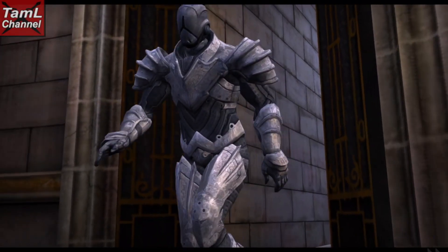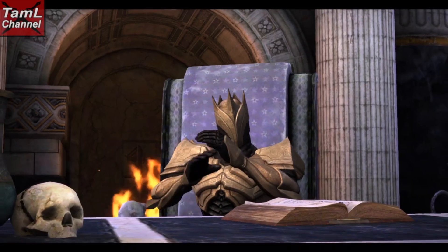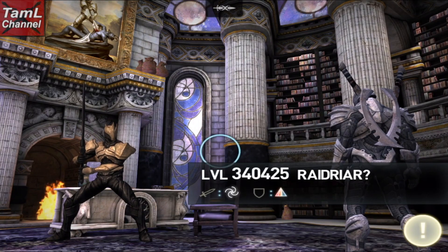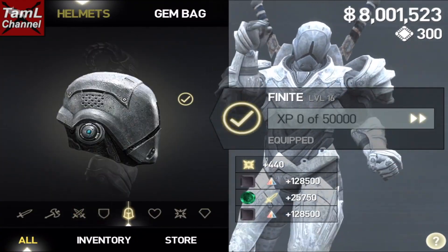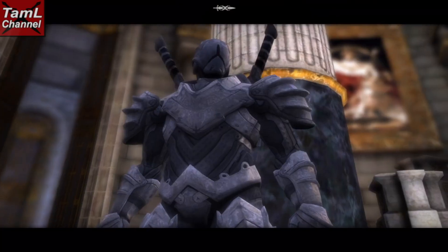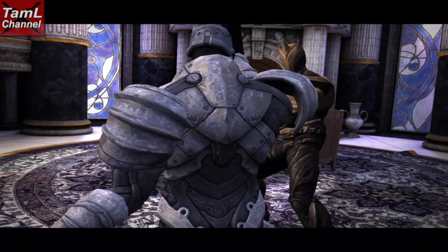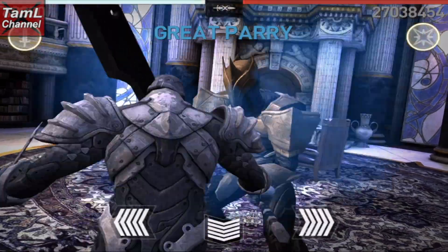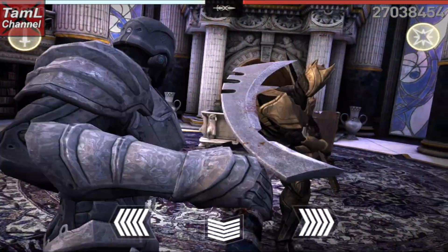Hi guys, welcome to my new series of deathless boss fights. I'm starting with Act One and it's Radriar, who is level 340,000. Here's my build that I used — I had a lot of titan break gems, but I didn't use nullify, and that's why it's a longer fight than it could have been. I wanted to have a proper fight with him, and also I'm mastering my equipment so it was all unmastered apart from the shield.